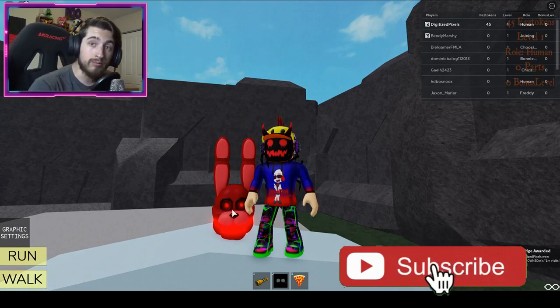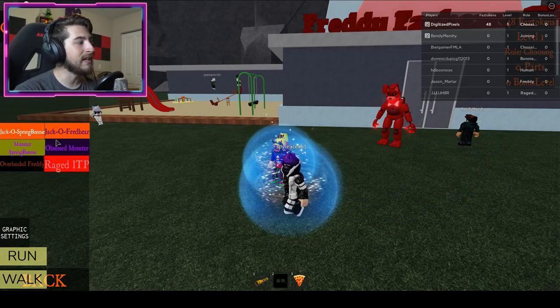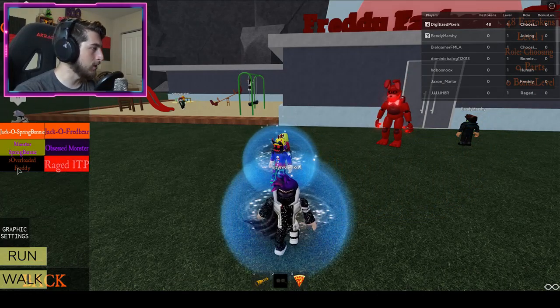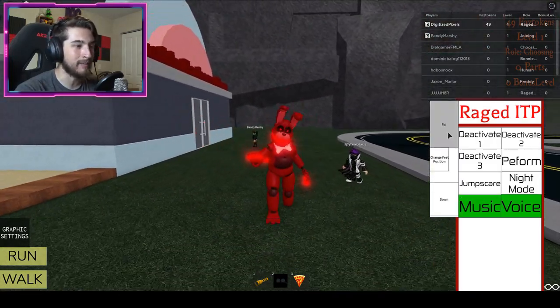And there it is — the One Million Visits badge. That is Devil Bonnie, it looks like. To check out the badge morph, go to Roleplay, go to Events, and it's going to be the 'Raged ITP'. Oh my gosh, it kind of looks like me!